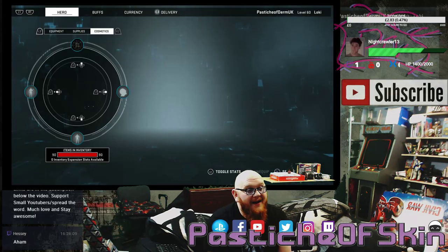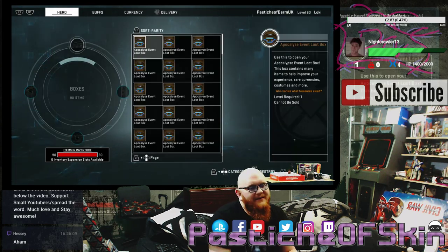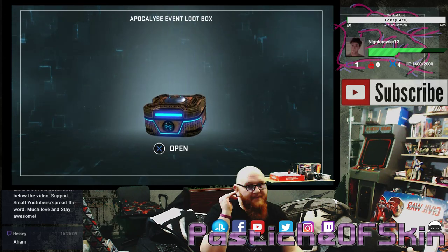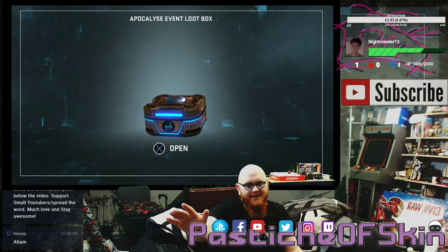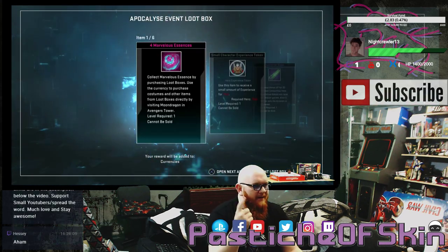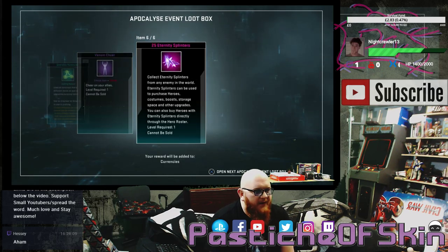I honestly thought I'd do 25 again like I always did, but I thought — go whole hog, do a whole stupid stack of them and we'll see what we get. These are going to be lightning fast, none of the big long discussions. If you know the song, you know the lines. When certain items come up, feel free to say them in chat. Box one: 4 Marvelous Essence, small character experience token, experience boost, 10 unstable molecules, a Venom Cheer, and 25 eternity splendors. Not too bad.